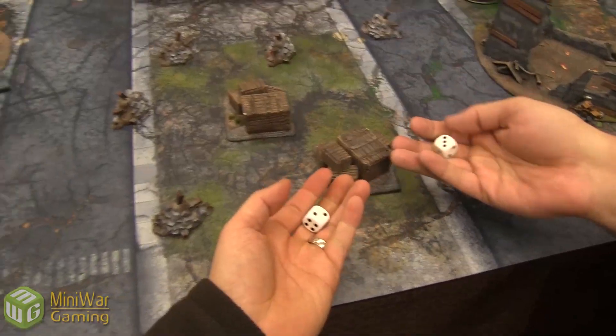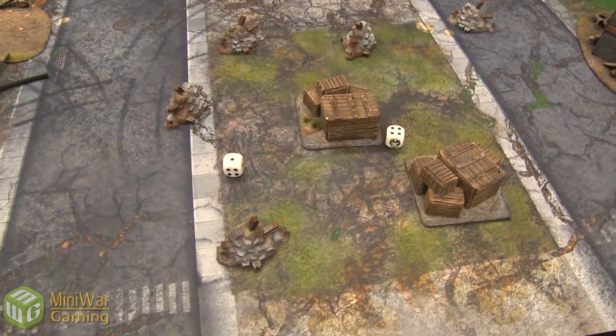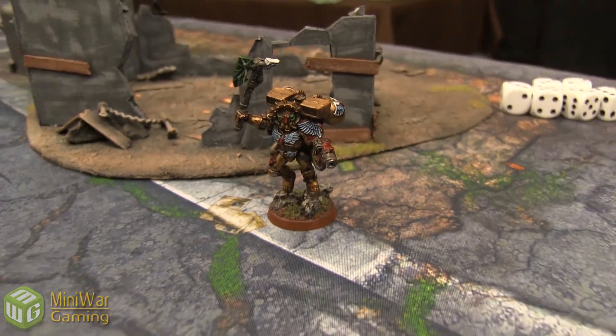Today my opponent is Leland. He will be using Dante. Let's go and see how they fight on the battlefield — I'm excited about this, this is going to be good. Alright Leland, roll the dice first. I get a 1, you get a 4. I'll go first. Okay, I would think so, yeah.